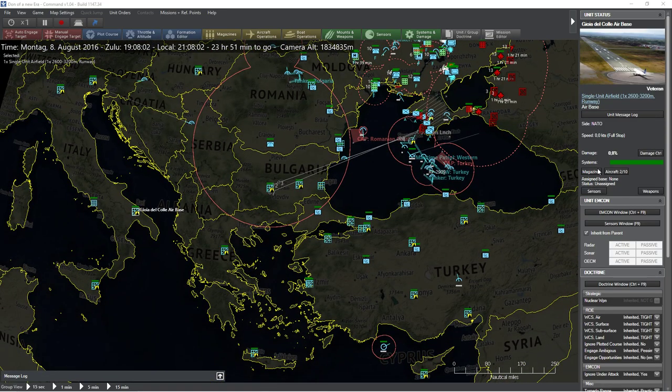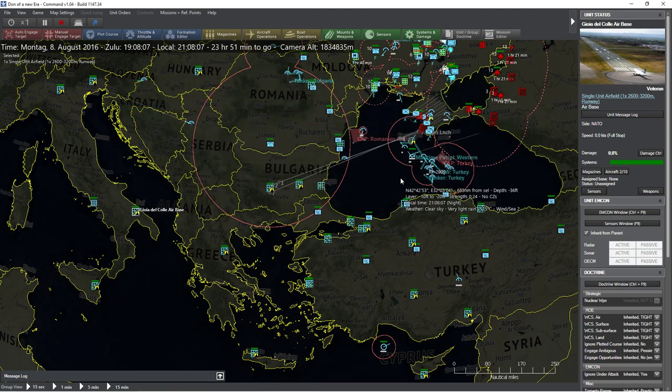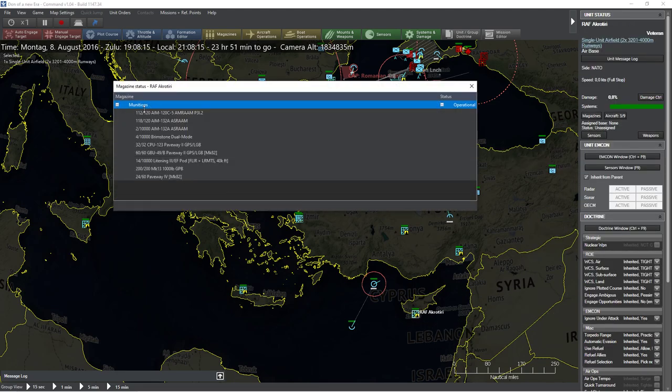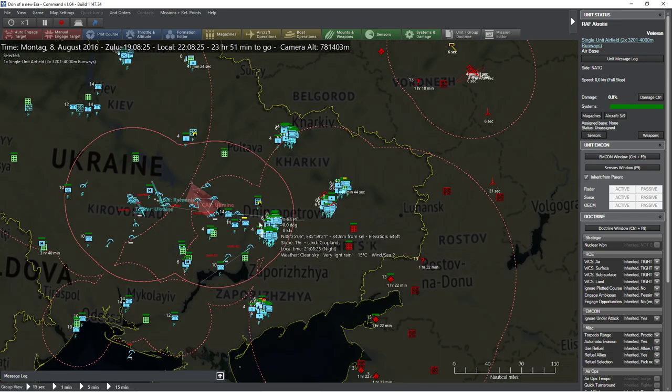This here is the base for the Eurofighters, and you can see it's only about two missiles left at the moment, so that's not necessarily great. I don't really think there's any other place. We do have a couple of Eurofighters down here. You've got the AIM-120. We'll need to double check what these guys can take.